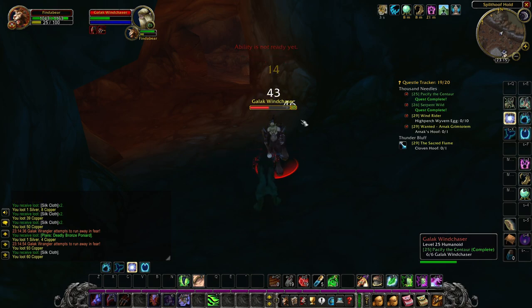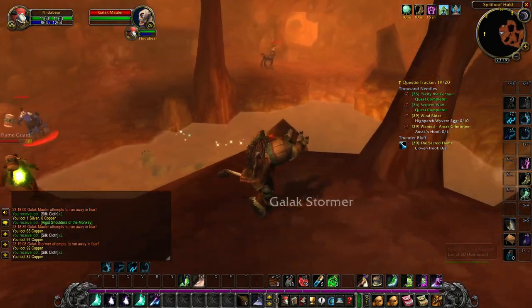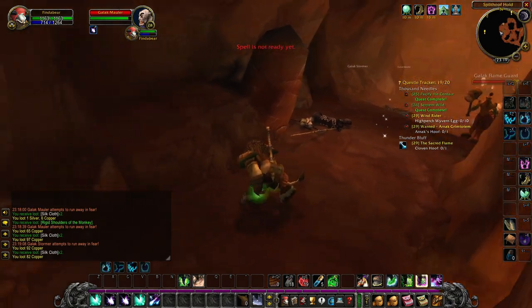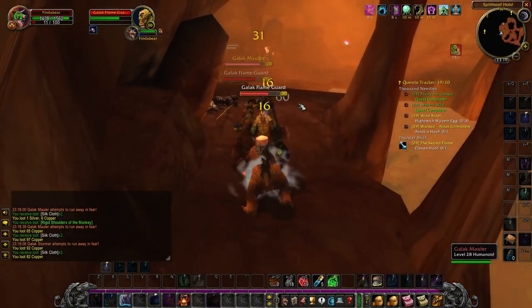In this cave you will find two flame guards guarding a fire or a flame. As you see in the video, I pull the flame guards and the mauler joins in on the fight, and I defeat them.